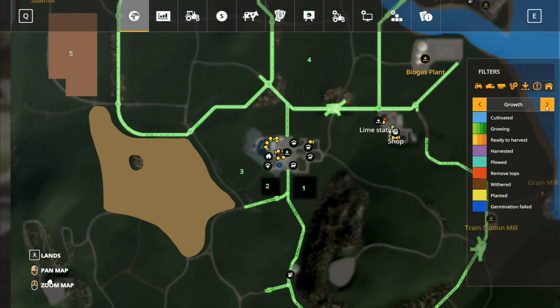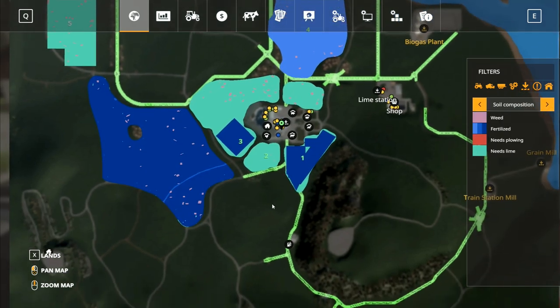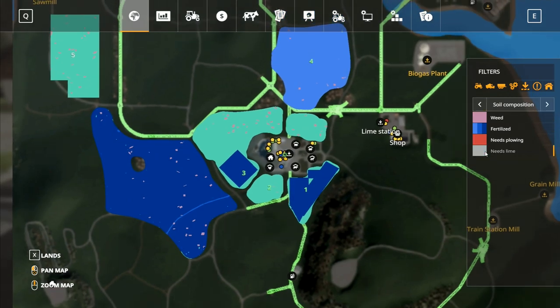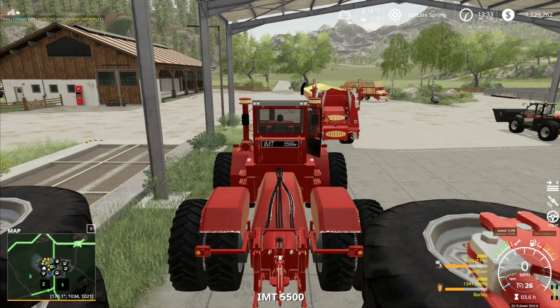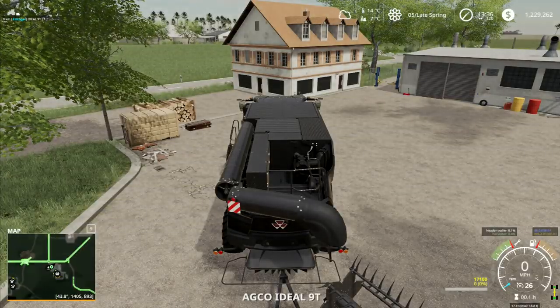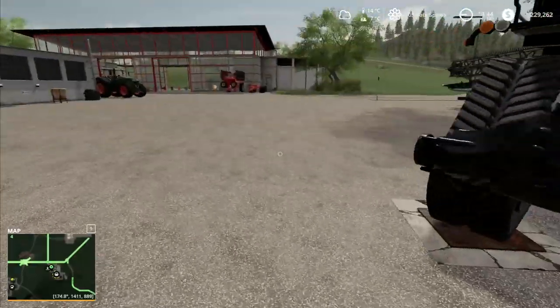I'm going to check the map — I don't need to look at grass. I'll switch to growth view then soil composition and remove the needs-lime overlay. We've got weeds turning up all over these fields in quite large quantities, so we're going to need to spray the fields for weeds pretty soon — get the herbicide going and do something about that. That's another task for tomorrow.